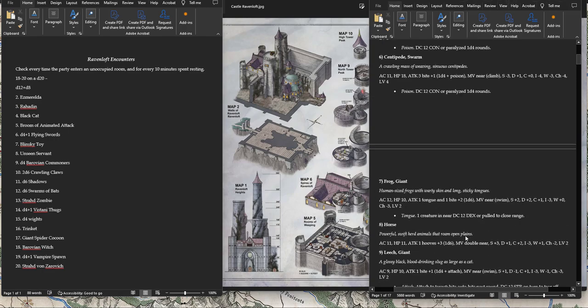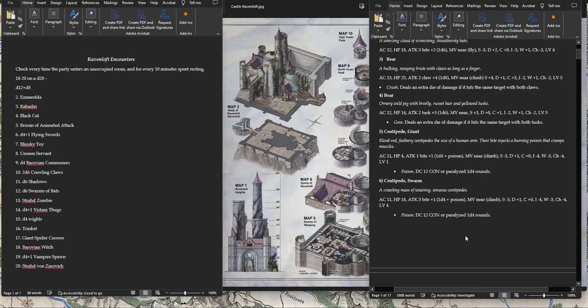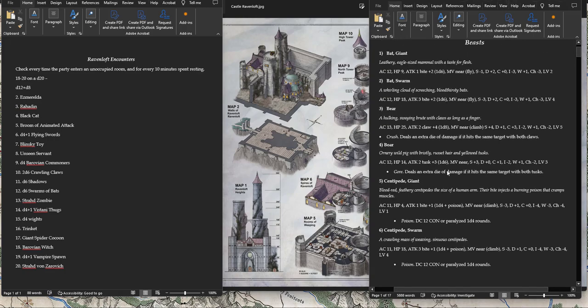Give the Broom any weak stat block — giant bat or boar — and just change the flavor. Instead of a bite it's a stab or a bash. The same thing with d4+1 Flying Swords: just use giant bats, flavor them as flying swords, use that stat block and you'll be fine. Blinsky toy, you don't need to change anything. The Unseen Servant, you might need to change some of the damage output, specifically the poison, which can do a lot of serious damage — 44 on average — which will just kill anybody in Shadow Dark.